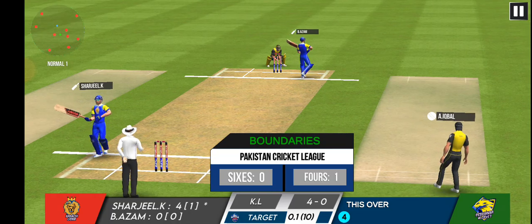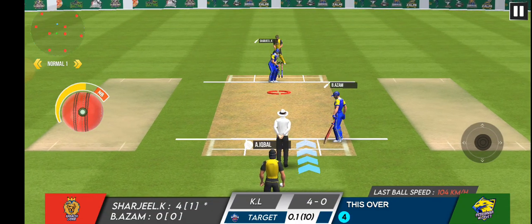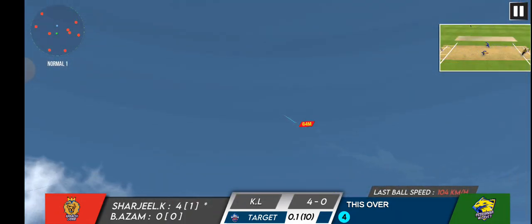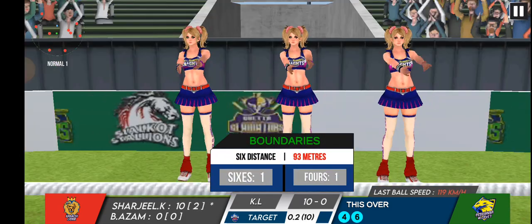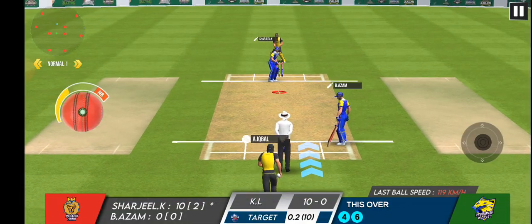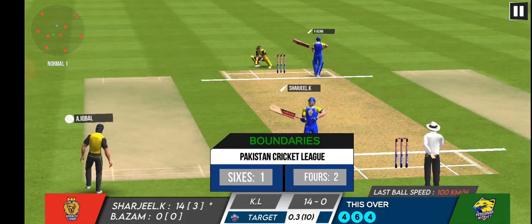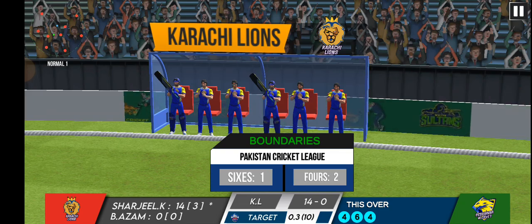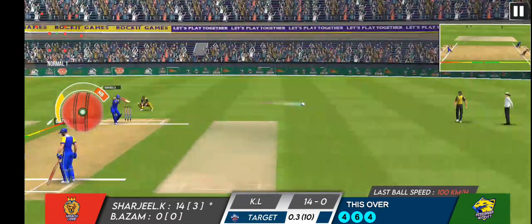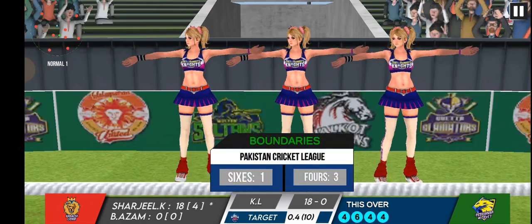The batsman is punishing the bowler now. Another boundary and four more runs added to the scorecard. That's a gift from the bowler and the batsman has made the most of it — a huge six. The bowler needs to find a way to stop that kind of shot. Another boundary and four more runs for the batsman.